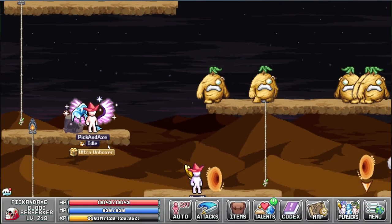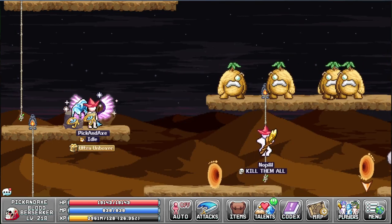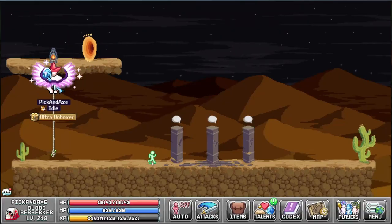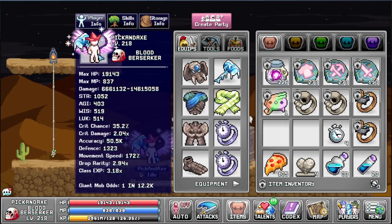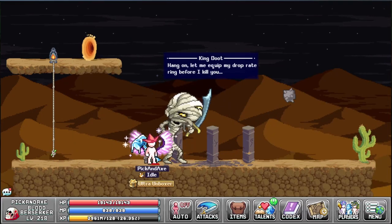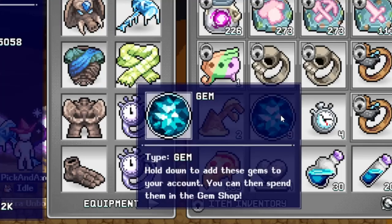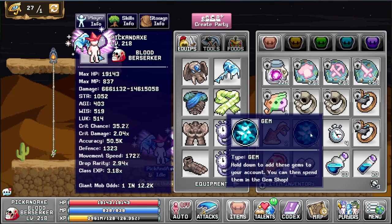The best way to get gems used to be to farm the King Dude. You simply drop this golden eye, enter the area, use your dutophone, and he comes out. He's grumpy, then he dies, and every time you kill him he drops 9 gems. This used to be a lot more but now it is 9 — maybe it will change in the future.